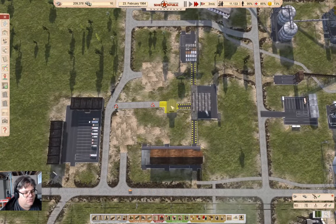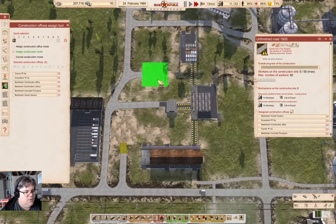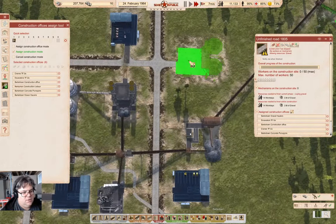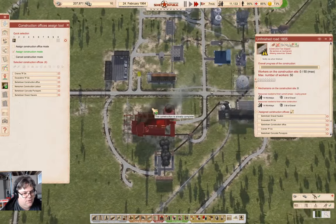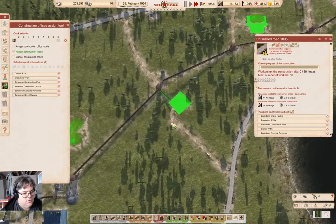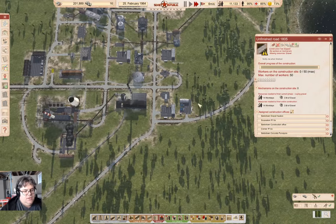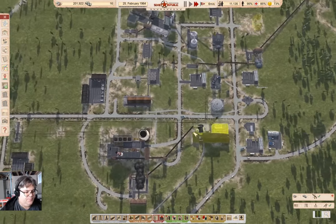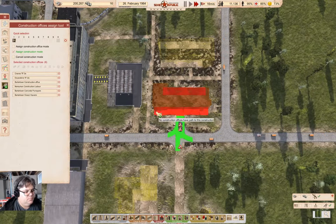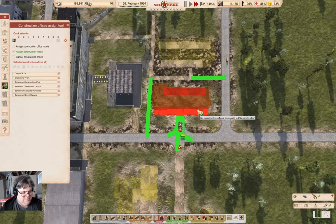This road is reconnected. We'll get this stuff up here started. That is assigned already, I think. Now over here — I think we need to. That's assigned. So I guess we need to wait for some stuff to happen here. Need to assign some projects as well.